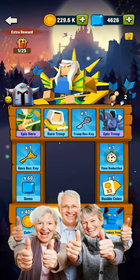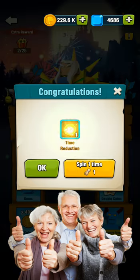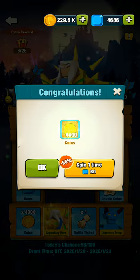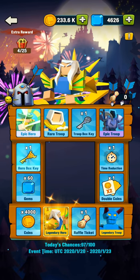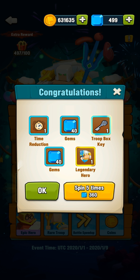The best way to spend gems in Art of War Legions is on events, especially the Wheel of Fortune event, so that you can obtain a legendary hero and legendary hero shards to upgrade the hero. The Wheel of Fortune event may also reward you with legendary troops, epic heroes, troop box keys, and much more. Previous Wheel of Fortune events rewarded players with great heroes such as Poseidon and Apollo. So, I recommend that you save up your gems for the Wheel of Fortune event if you want to obtain the latest and greatest legendary heroes the game has to offer.